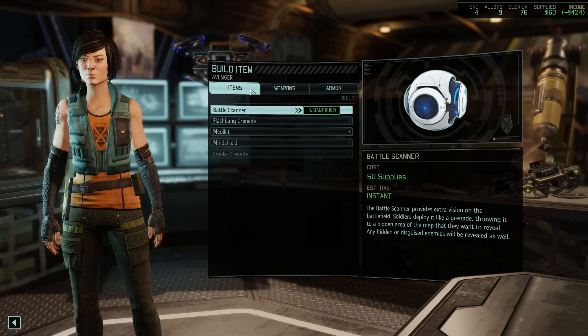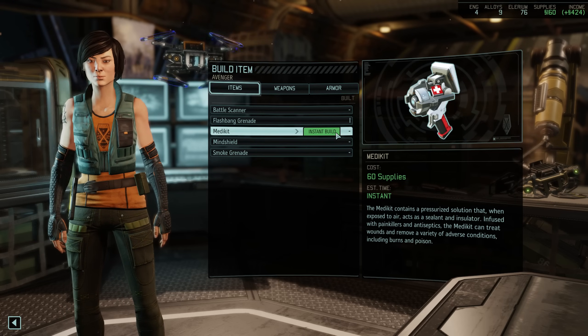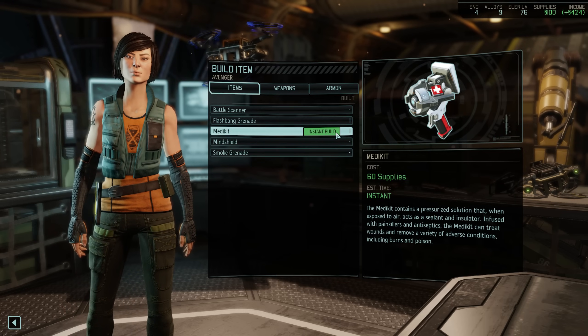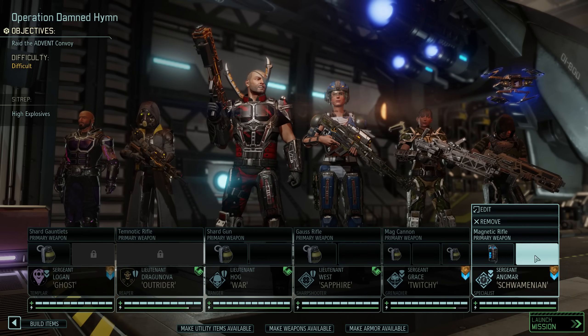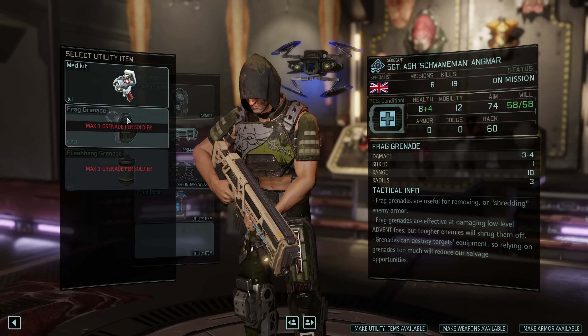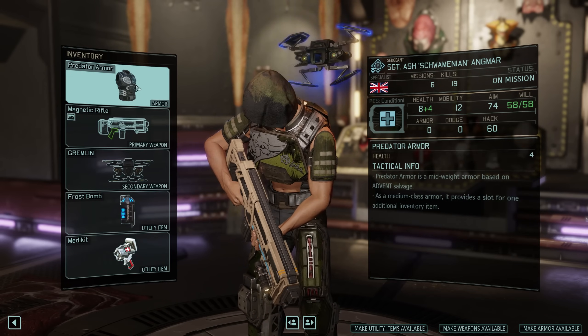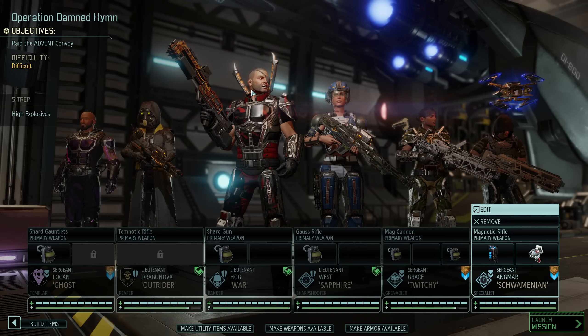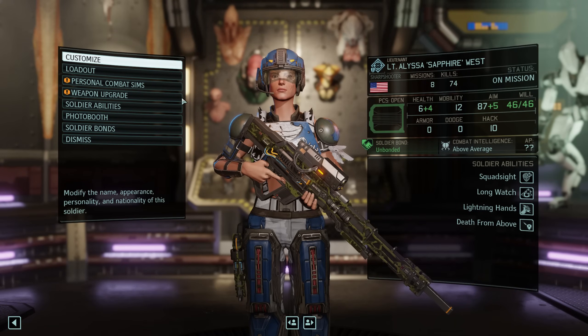We do have a good amount of supplies and extra item slots, so let's make ourselves a medkit — after all we can't always expect people to dodge out of the way. That medkit will go on Healer Specialist Schwaminian. You can also see the downside of that extra item slot, because unfortunately it cannot be used to simply carry additional grenades. Over the course of the next few episodes we will likely stock up on utility items like medkits, battle scanners etc.